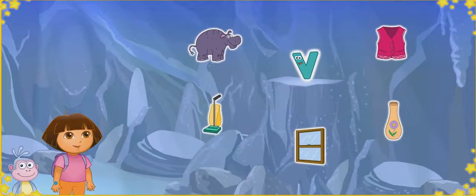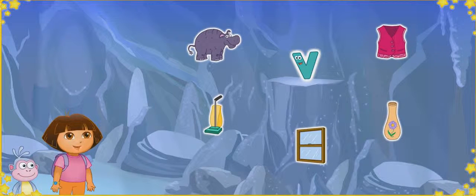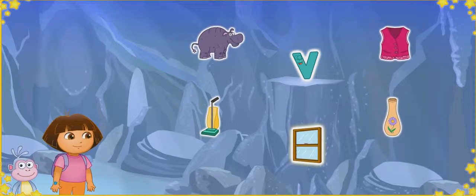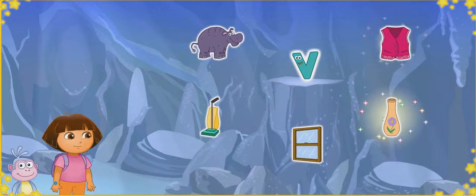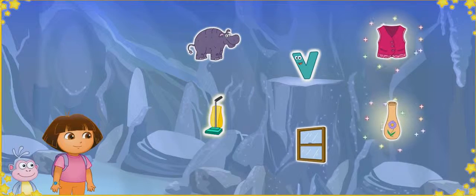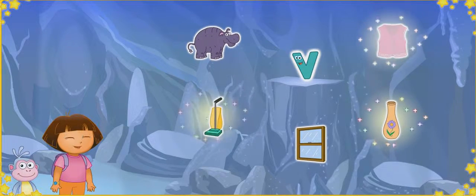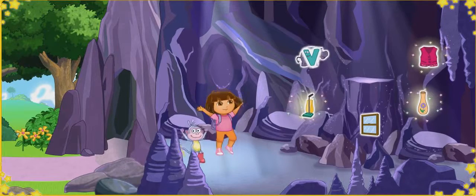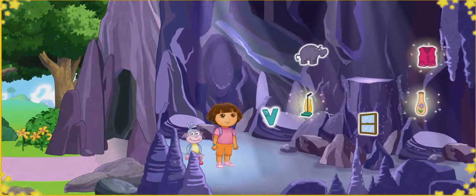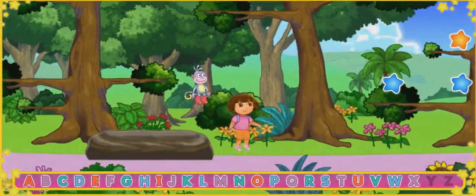We made it to Letter Cave! That letter's stuck up on that rock! To get the letter down, we need to click on three things that start with the letter V. Vase starts with the letter V. Vest starts with the letter V. Vacuum starts with the letter V. Vest, vacuum, and vase all start with the letter V. We got the letter from Letter Cave! Now we can keep going — W! Muy bien! X! Let's keep looking for letters. Vamos!